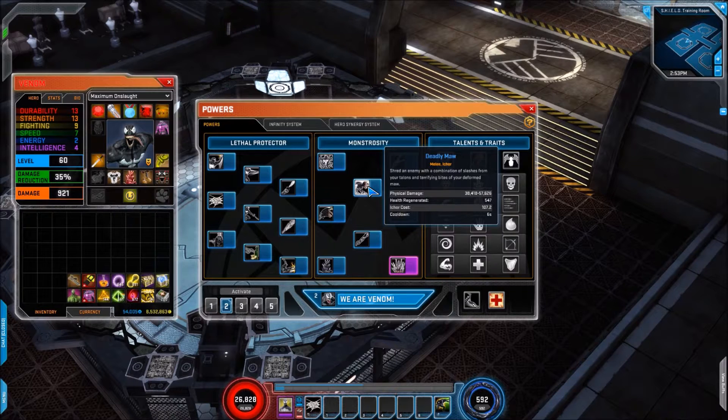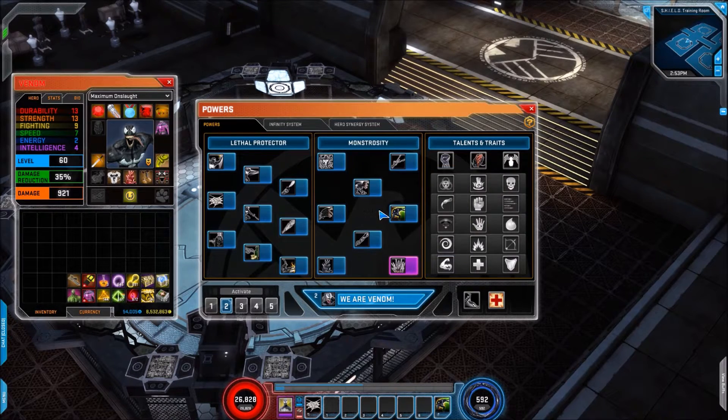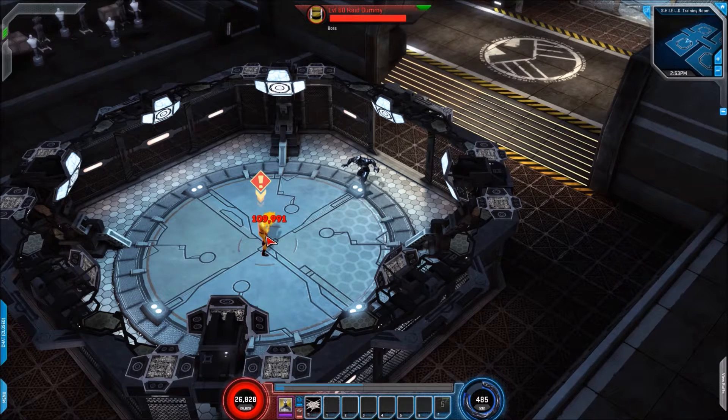Then we have Deadly Maw, which is now a cooldown attack, but there is a talent which allows you to restore it as a spender should you wish. Following on from that we have Hungry Maw — your crash-down move with knockdown and health regen built in. And then we have a new skill here, Tendril Impale — potentially with Agent Venom's tooltip icon — which does extra damage versus weakened enemies. It's a low cooldown, so I'll show it off.